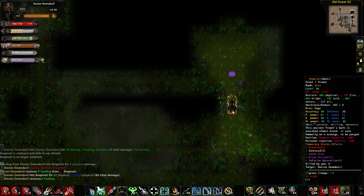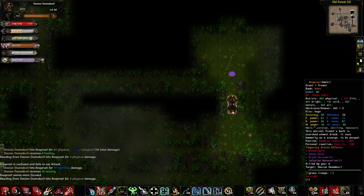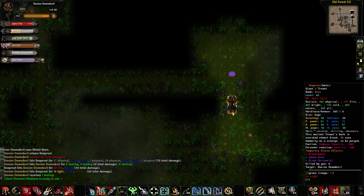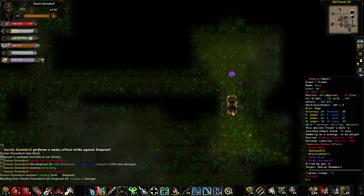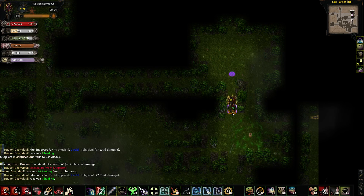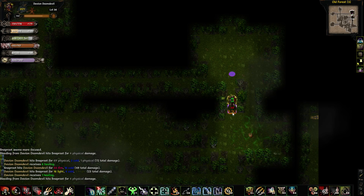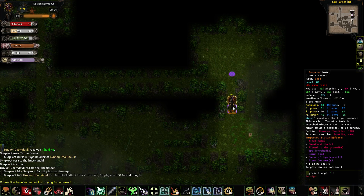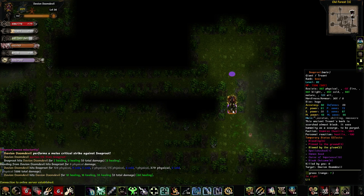I'm being very careful to sort of manage my stamina here, because as we know, stand-up seems to be a big issue on this character. I finally got a Counter-Strike — I was wondering what would happen. We'll go with a big Assault on him. Didn't really do much to him, but whatever.